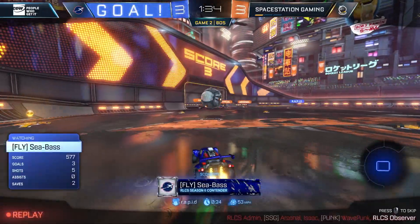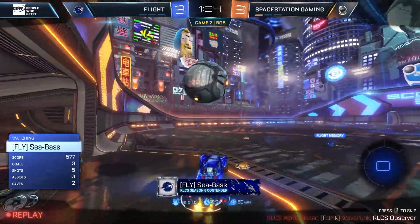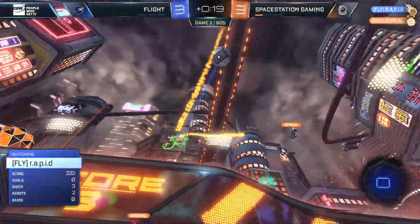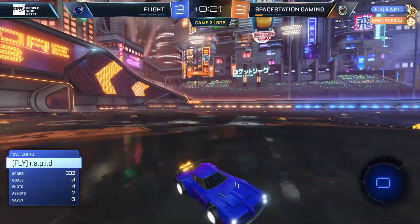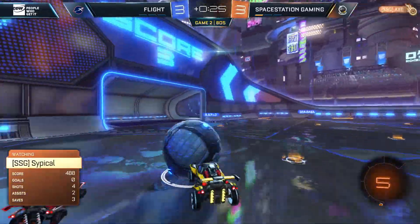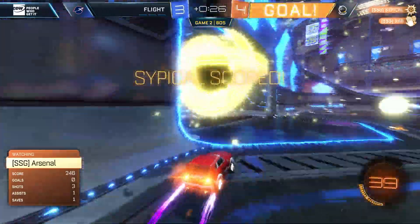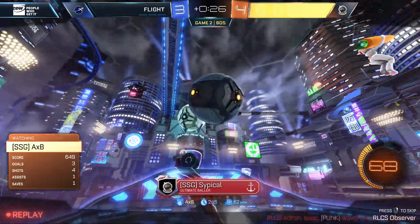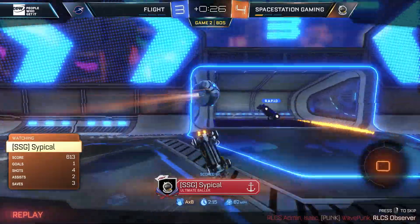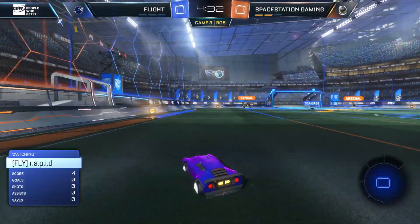Great bit of passing right here — Cypical just drops it directly down and Seabass decides not to rotate out, great decision-making. Here comes AXB underneath — one didn't get a flip reset but it doesn't matter, Cypical's there to finish it off. That's two overtimes in a row for Space Station. AXB can do it all, and the patience we saw Cypical do on the backboard, AXB does it in the air — clutch out of a series.